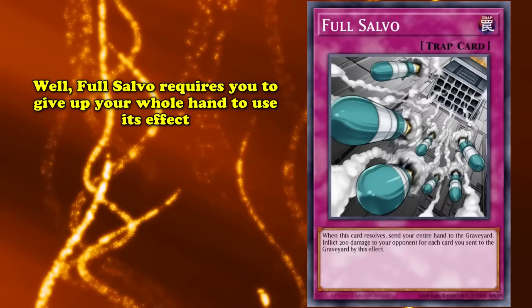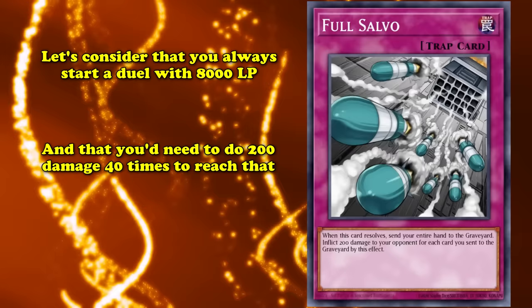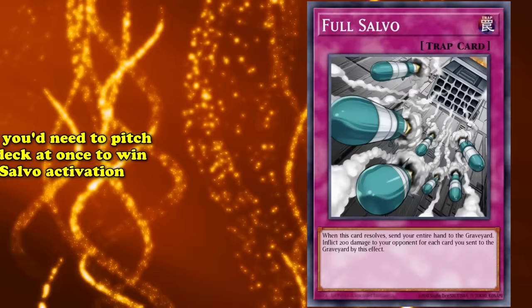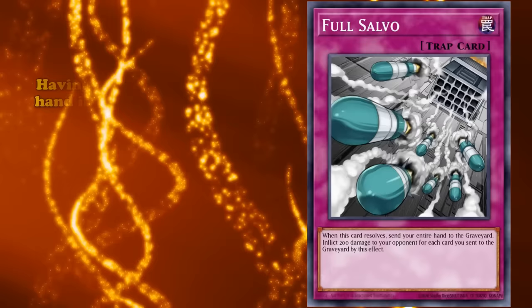200 damage per card. Time for math: the starting life point value is 8,000. 200 goes into 8,000 exactly 40 times. 40 also happens to be the minimum main deck size, and therefore often the optimal number of cards a player chooses to run. This means that in order to guarantee victory off of one Full Salvo activation, you'd have to discard probably your entire deck. While it'd be fascinating to pull off, it's not realistic, and this card is bad. You could maybe have some use of this card in an Infernity deck, but it's clunky and far too rigid — being forced to lose your entire hand without exception is more likely to do harm than good, even in a deck built around making yourself discard.